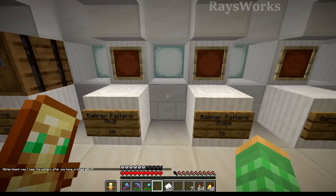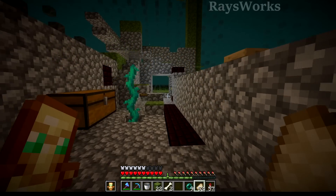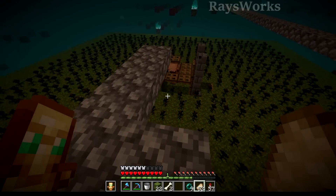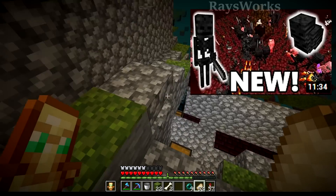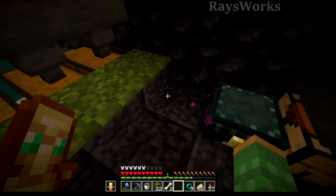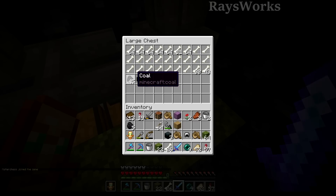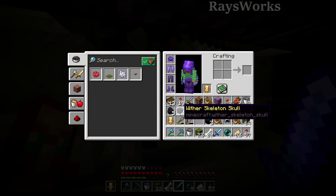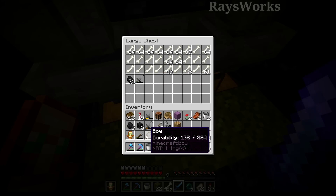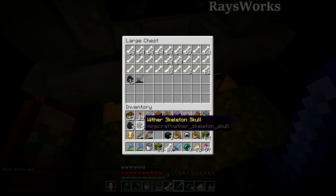Let's make a couple more banner patterns. We need a wither skeleton skull for the skull charge banner and a creeper skull for another. Let's head out to the wither skeleton farm - the guys turned this fortress into a wither skeleton farm using wither roses with a piglin in the center. It's amazing how they all end up down below. The loot is incredible - I got tons of bones and multiple wither skeleton skulls. I feel like I killed five and got five skulls - that is insane! We got plenty of skulls; let's head back and make that banner. The skull with paper gives us the skull charge pattern.